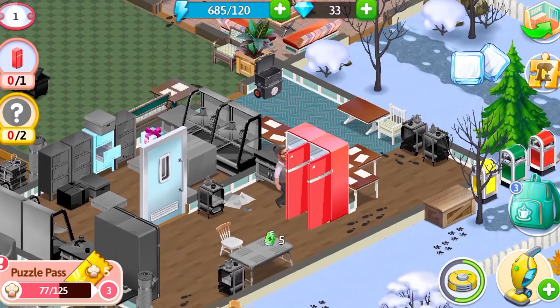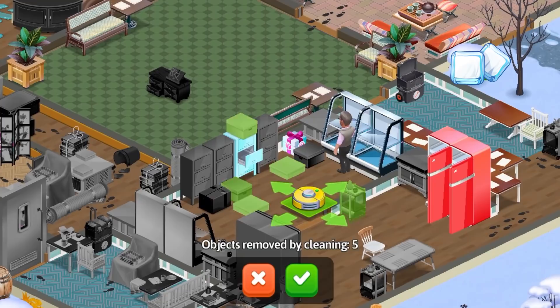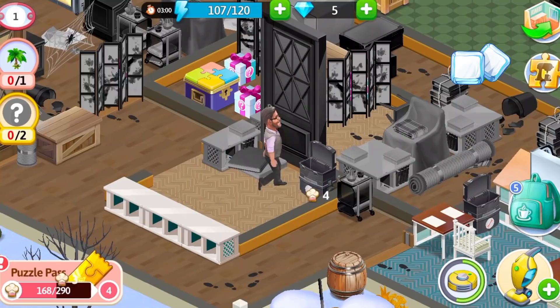Do not forget about the gifts hidden on the floors. You will also find mint sprigs there to convert them into energy. Robo vacuum cleaners and powerful vacuum cleaners will help you clean the locations. Clear the objects, collect batteries for the robo cleaners, and advance with the storyline even quicker.